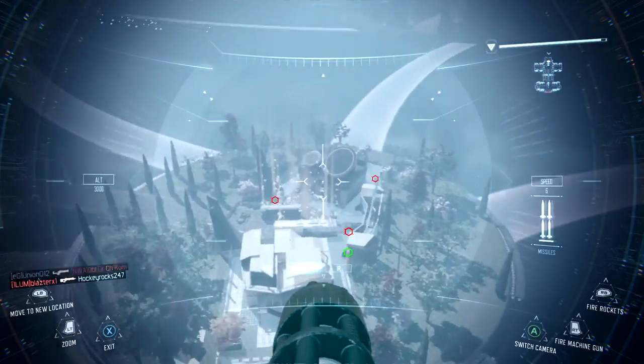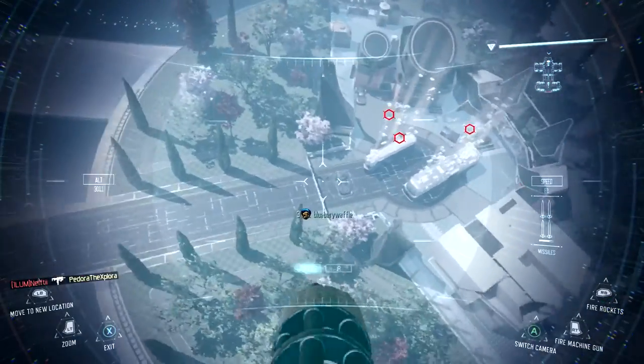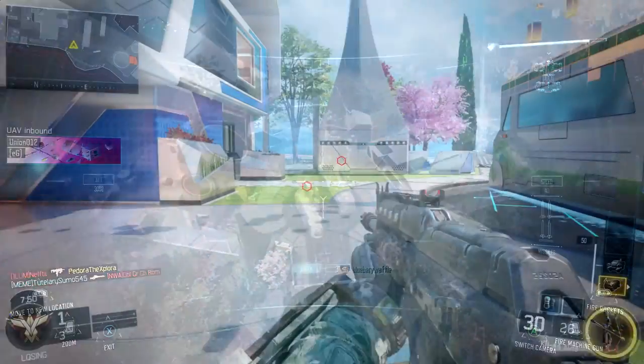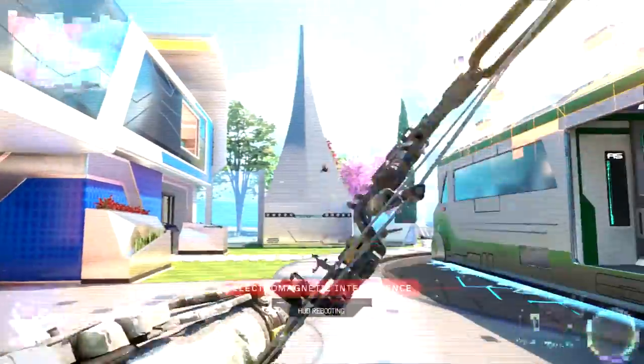With every other specialist ability, once you're using it and get hit by the EMP grenade it automatically shuts it off. Now as for specialist weapons, once you start using your weapon and get hit by an EMP grenade, it doesn't do anything.